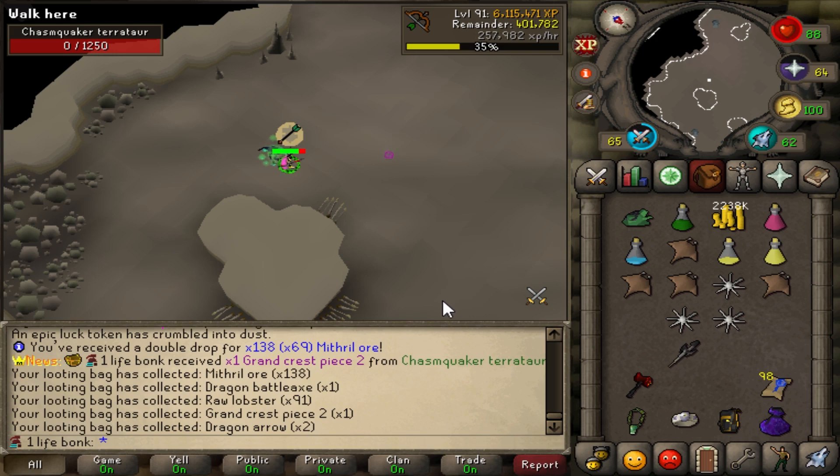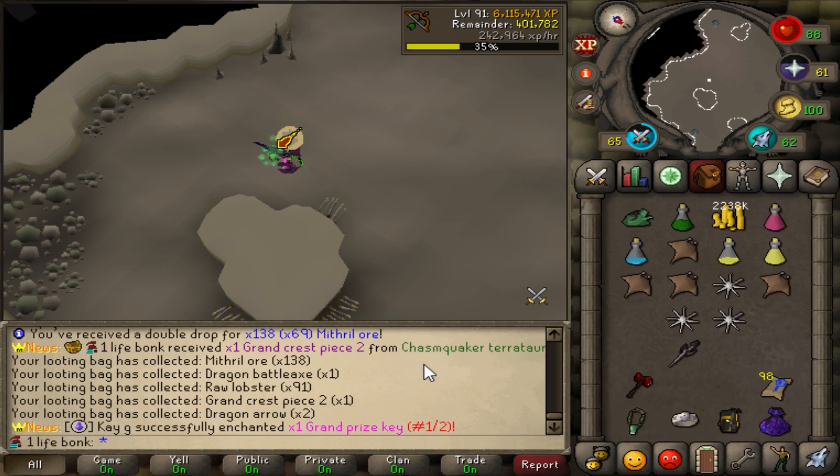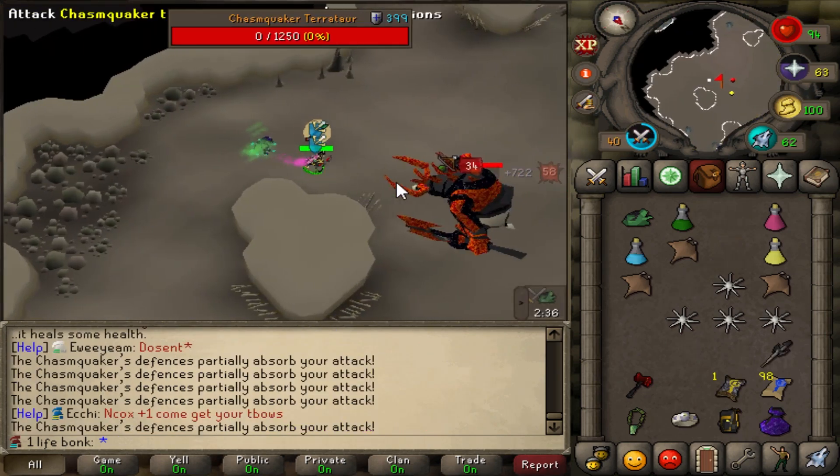Hey, first drop from chasm — grand crest piece 2. Not the shards we want to see, but it is something. It's cool that we'll get some grand crest pieces here on this grind. Good luck.